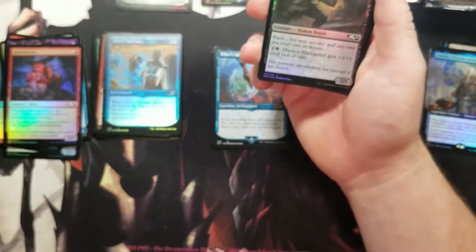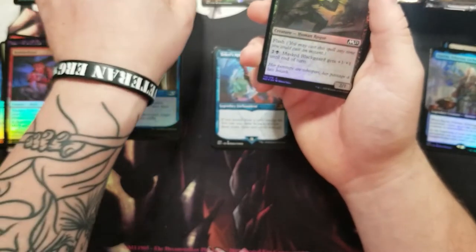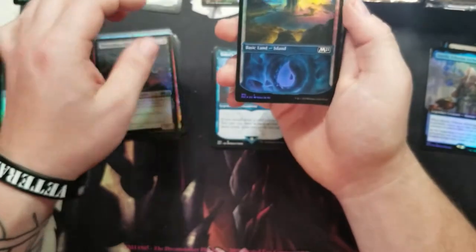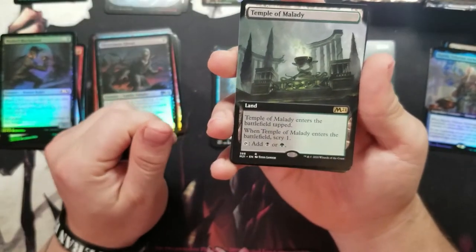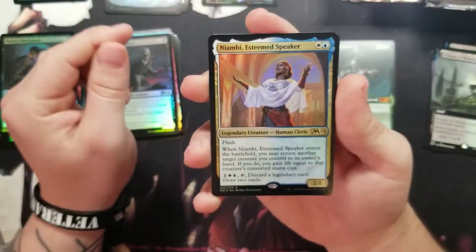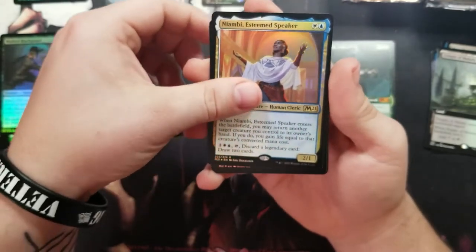In my opinion, the regular lands are just worthless compared to these full arts. I just love these arts — you can see how nice and clean they are. Full art Temple of Malady — that's pretty cool, I like that. That'll probably go in the binder with all the other full arts. Got a Norn's Annex too — that's kind of cool.